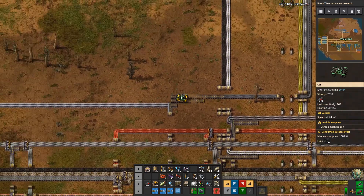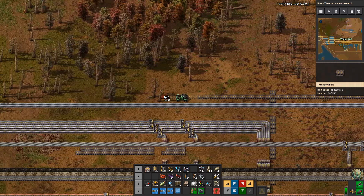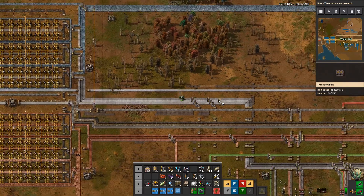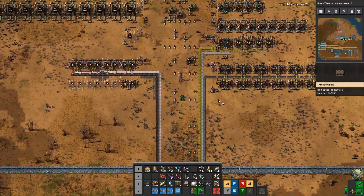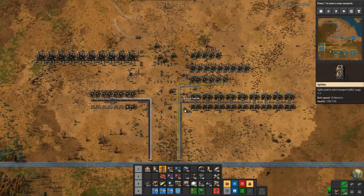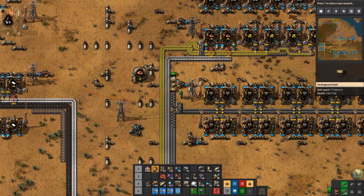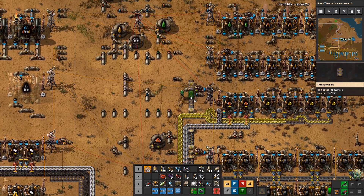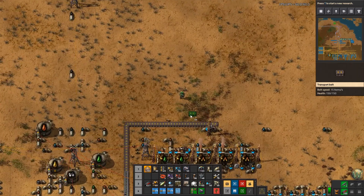We're going to just belt this along the bus and take it to the train station. But you know what I forgot to do — I've got to take solid fuel to the other train station. We need to actually split this before we put it onto this belt and take it north too. Before we leave that area I want to come back up here and do that. Split — the trains are here, like I planned it or something.